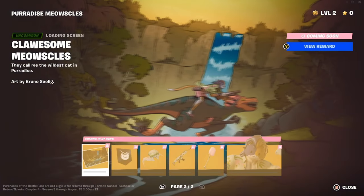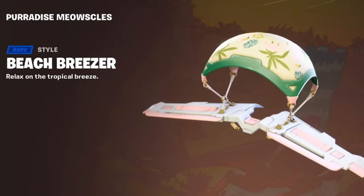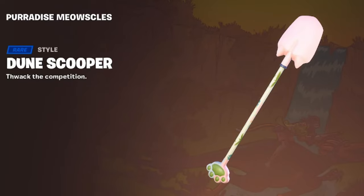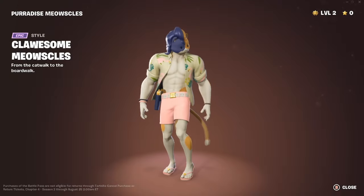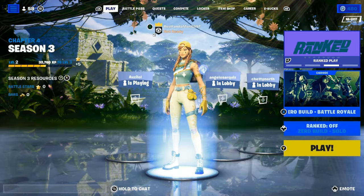We have Clawsome Meowsles — 'They call me the wildest cat in paradise,' art by Bruno Seelig. Banner icon. The Beach Breezer in another style. The Paradise Pattern wrap — clean if you like the beach style. The Dune Scooper in another style. And the Clawsome Meowsles version — here's what he looks like. That was the entirety of the battle pass from what I've seen, and I did claim a few V-Bucks. I don't know what my favorite thing is this battle pass.